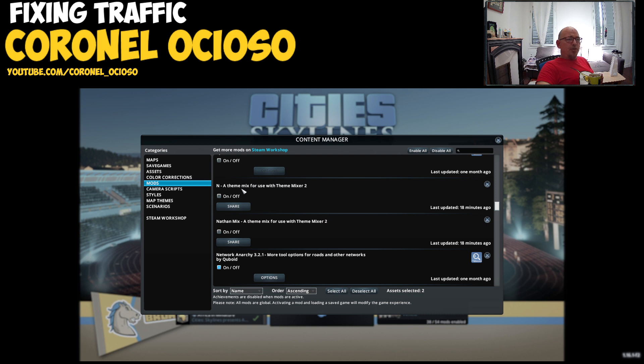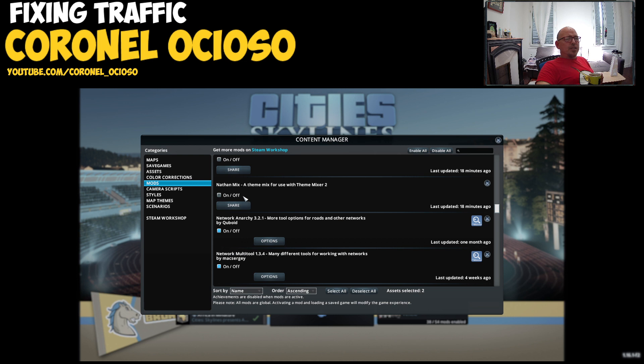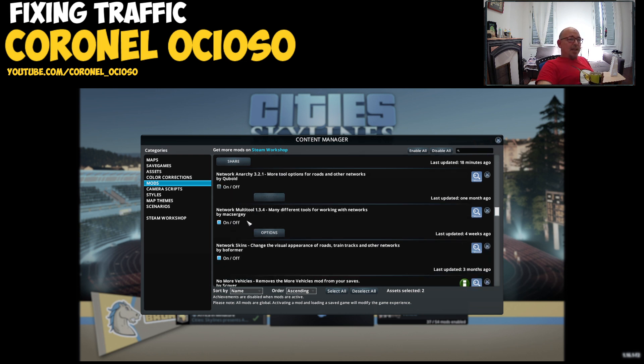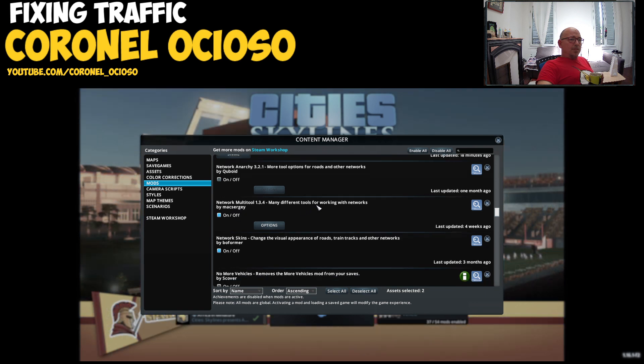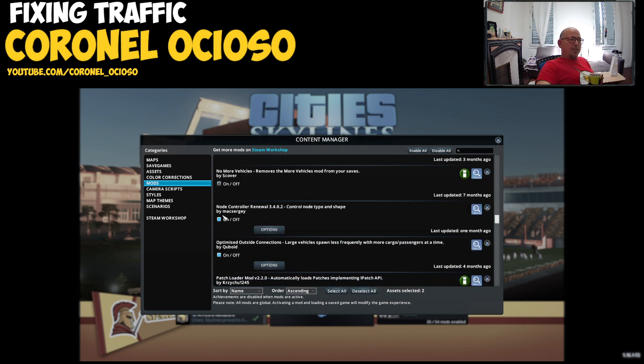My Own Mix / 10 Mixer — that's just visuals, you can select it and it plays, it's just visuals. Network Anarchy — bye. Network Multi Tools — making different tools work together — bye bye. Network Skins — changes visual appearances, but let's disable it.